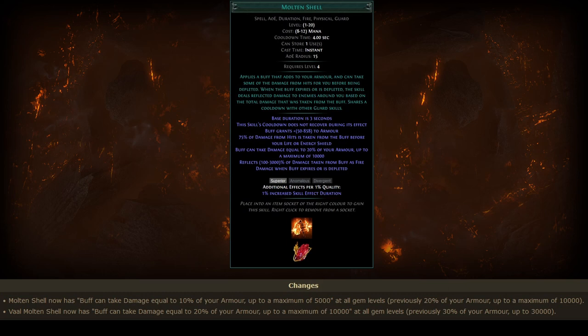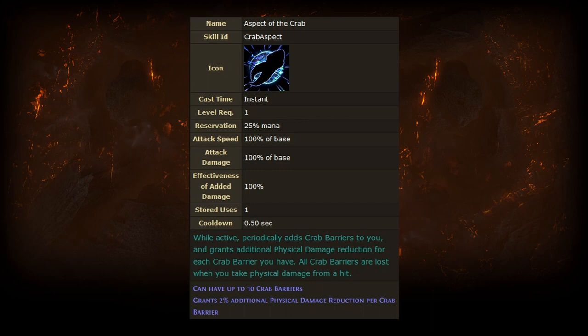The forgotten defensive mechanic we're talking about is Aspect of the Crab. This is a reservation skill that reserves 25% of your mana to provide a buff. The buff gains stacks of crab barrier, which can stack up to 10 total, and each stack provides 2% additional physical damage reduction — so at max stacks it provides 20% additional physical damage reduction. Each stack is gained at a rate of half a second per stack, so it takes 5 seconds in total to reach max stacks.